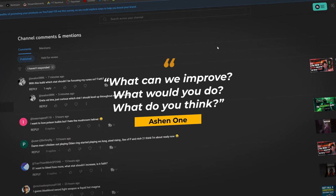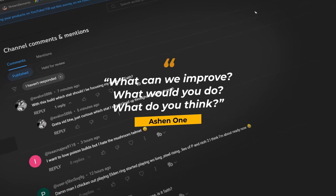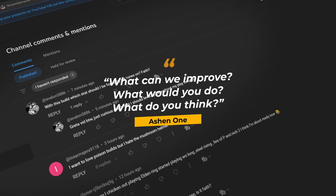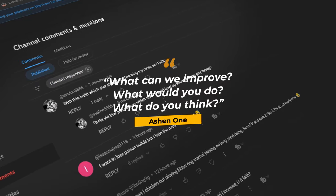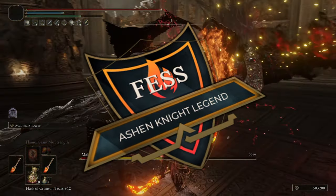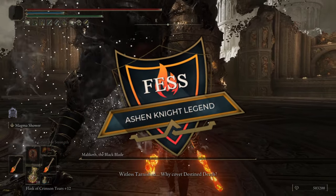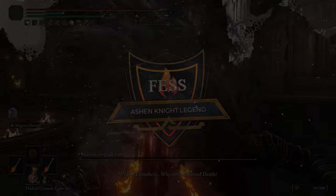It's so simple — two incantations and a chug of the Physic and you're ready to fight anything. My question for all of you is: what can we do to make this build any better? What would you change about it, if anything? Get in the comments and let's get chatting. I'd like to sign off by thanking Ash Knight Fest for this incredible build. Legend.